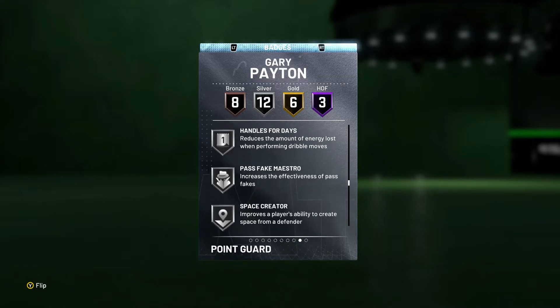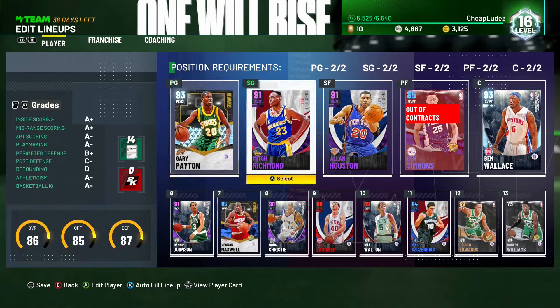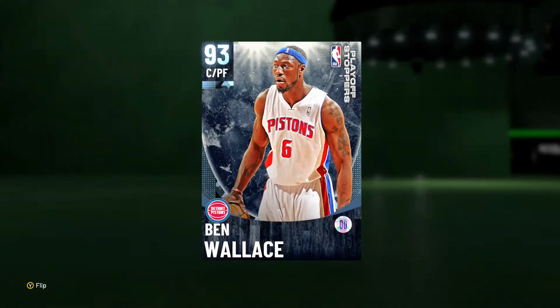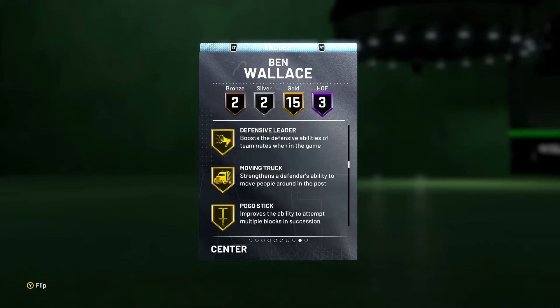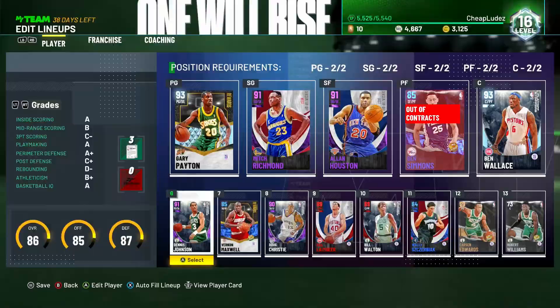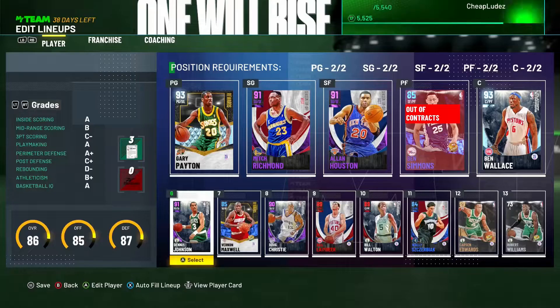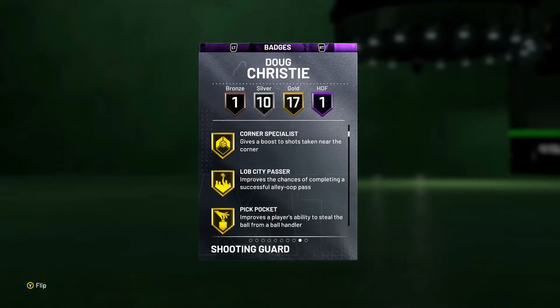He's got decent badges — bronze Quick First Step and bronze Tight Handles, which is not great. He does have Gold Intimidator though. He's got good defensive badges. We're also going to use Ben Wallace and Dennis Johnson from that set in this team, as well as Doug Christie and Bill Walton.